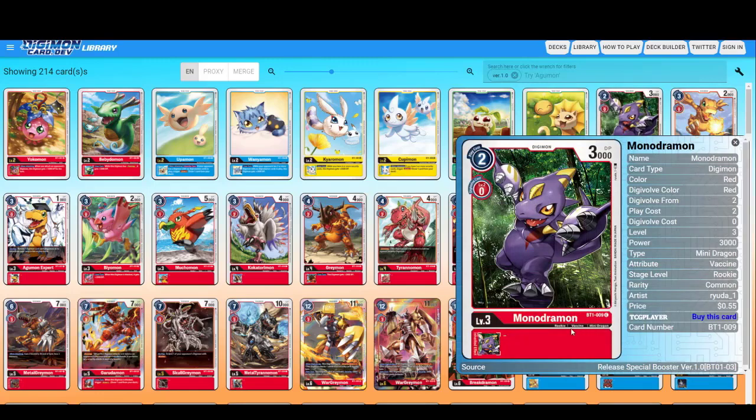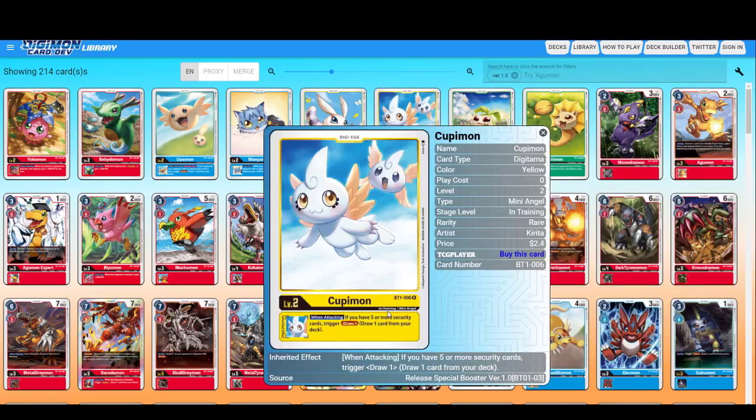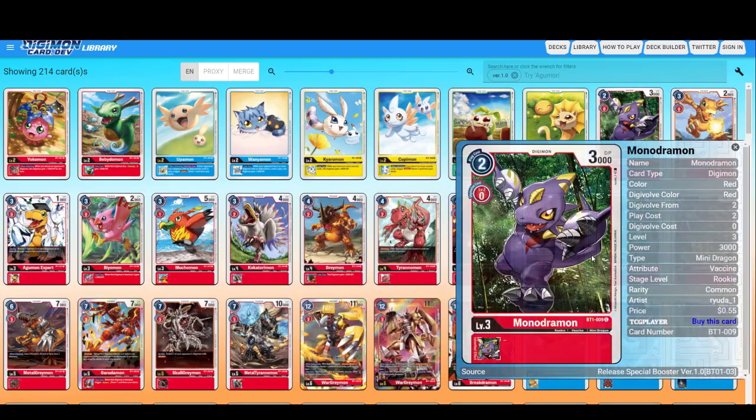Now we're going up to rookies. There are certain keywords under the name on cards — the type, which here says Mini Dragon, the attribute which is Vaccine, and the stage level. The first stage level is In-Training, which is for the DigiEggs. Then they go to level two, Rookies. Monodromon is a two cost, which is good. If you have lots of rookies in your hand, you can go for a strategy called Rookie Rush — you keep summoning rookies to attack and security check your opponent as fast as you can, earlier in the game.